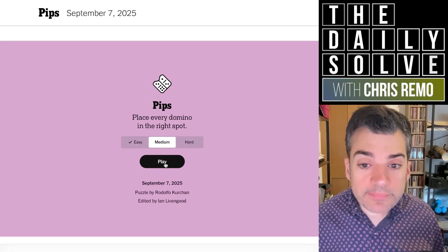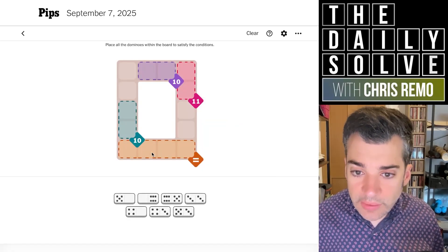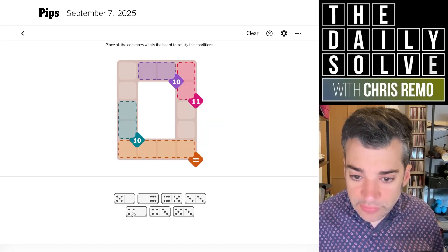Let's try medium. We've got a four equivalence region and four threes. And I think that's the only possibility, actually.